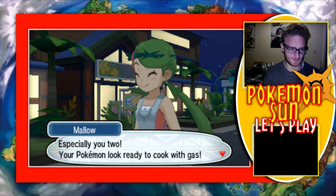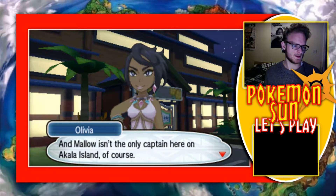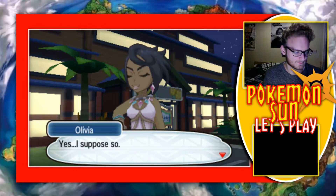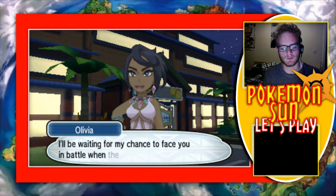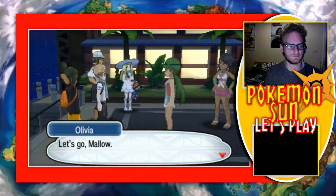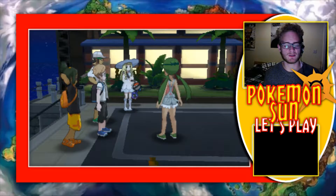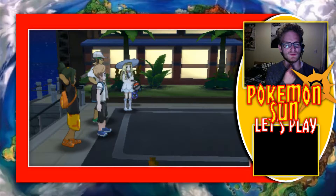Especially you two — your Pokemon look ready to cook with gas. And Mallow isn't the only captain here on Akala Island, of course. So what's the plan, kids? That's up to these kids — it's their island challenge, after all. Enjoy your time on the island challenge, kids, along with your Pokemon. I'll be waiting for my chance to face you in battle when the time comes. I'm looking forward to seeing what you've got. Let's go, Mallow. I'm not very good with like multiple voices — so by this point we've got like 20 voices to do, and I just don't have 20 voices in me. I don't have that kind of vocal range, not gonna lie.